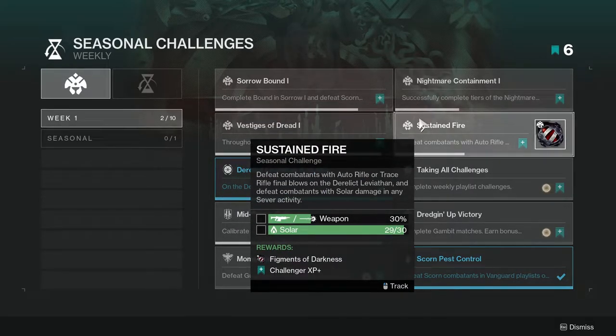Sustained Fire: defeat combatants with auto rifle or trace rifle final blows on the Derelict Leviathan, and defeat combatants with solar damage in any Sever activity. The Sever activity is pretty cool — I'll have a playthrough with no commentary, probably right after this video. This one's not too hard. I actually really enjoyed it. You can solo it, it's not hard at all. Just use a trace rifle, an auto rifle, or both.